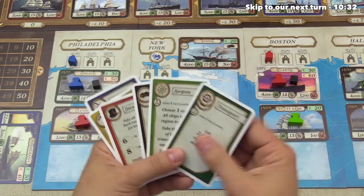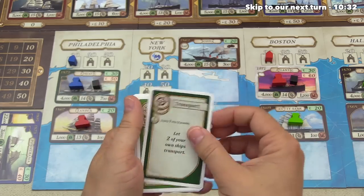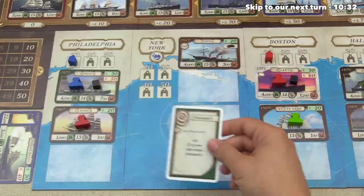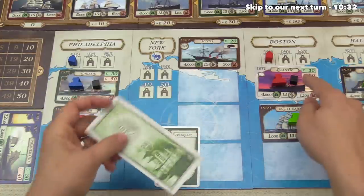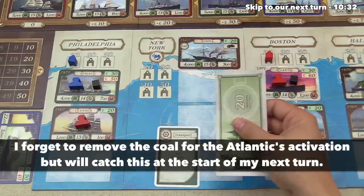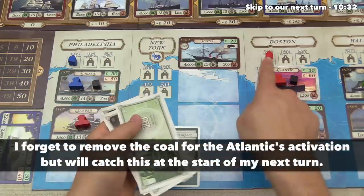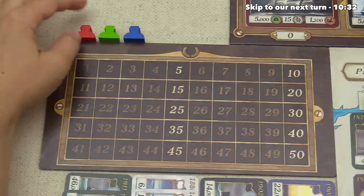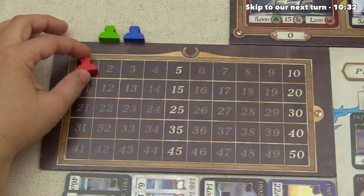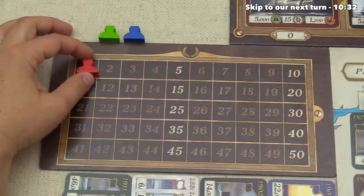We really need money, so let's do a transport action. Now that we've got that trading house down, we can go ahead and play this. Our Leander is going to get us 20 money, which is nice. The Atlantic is going to get us 30 money and also activate our trading house, which gets us one victory point. This jumps us onto the board — this is going to be the first of many points we generate throughout the game.